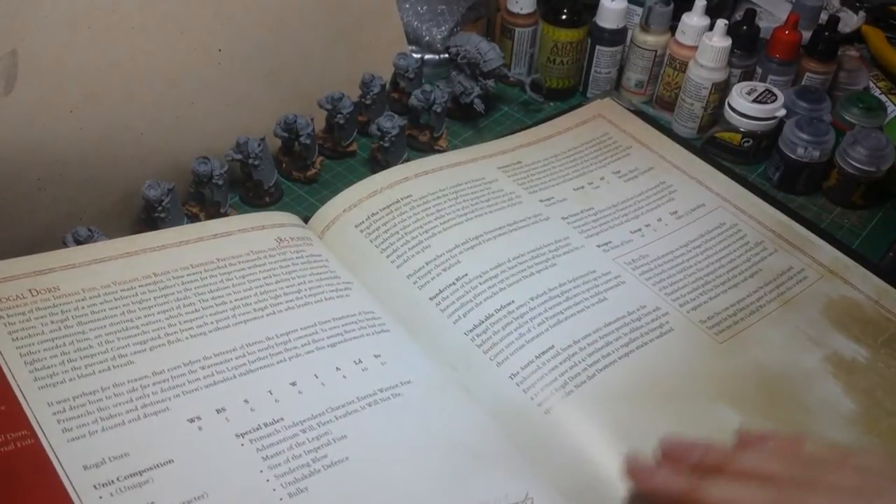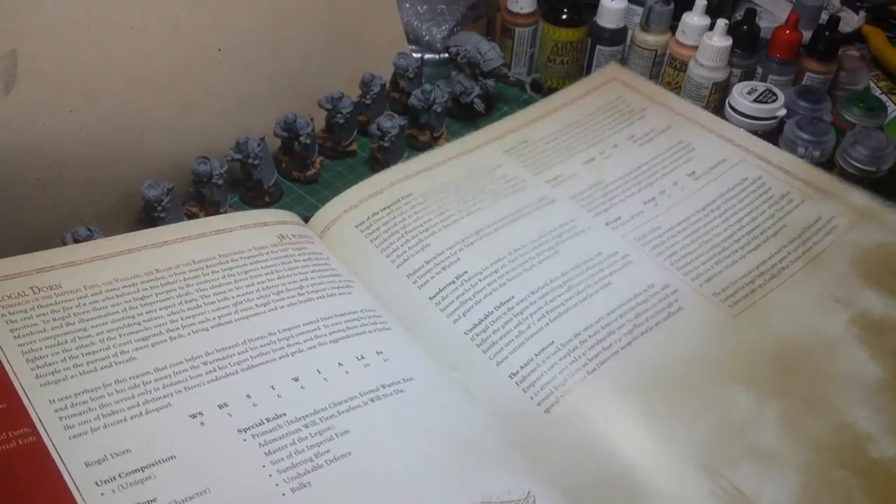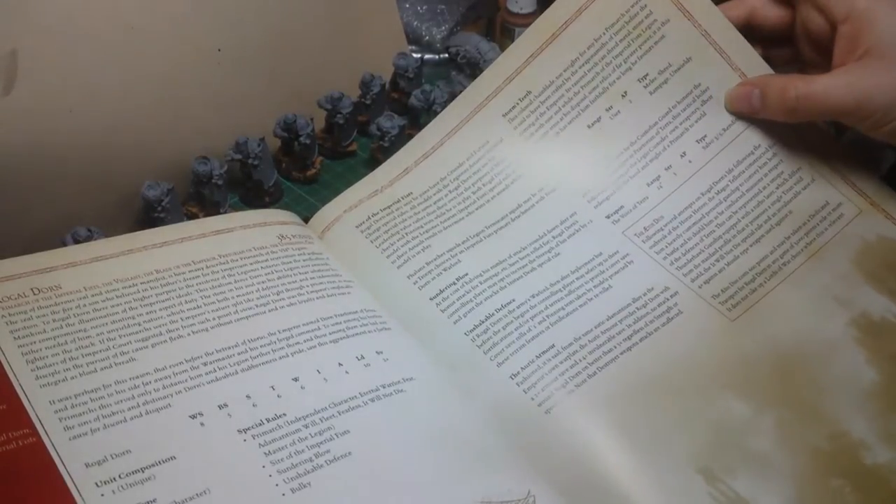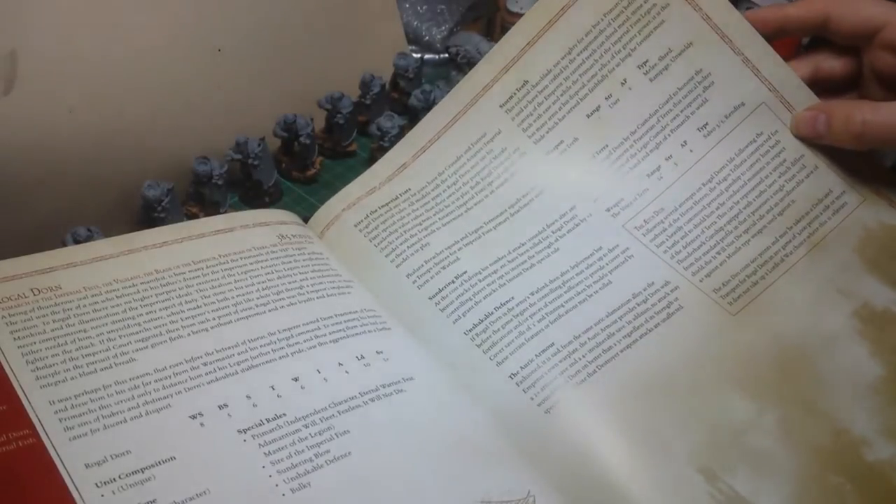Rogal Dorn. Primarch. Nice Armour. Storm's Teeth - basically a massive Chain Blade, Chainsword. Voice of Terror, which is his Bolter.